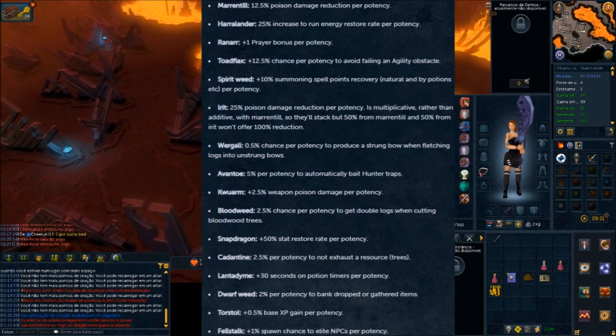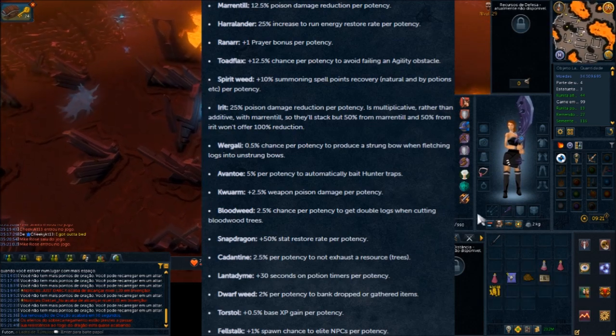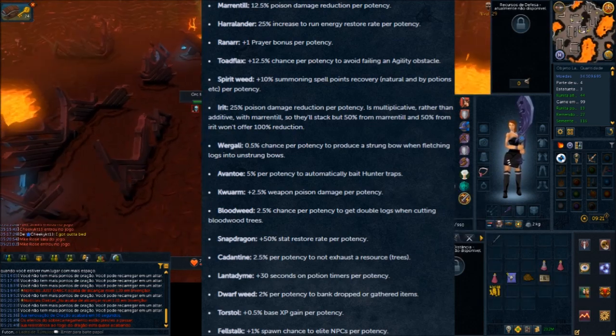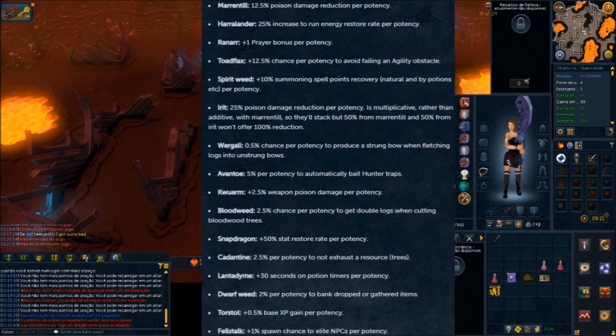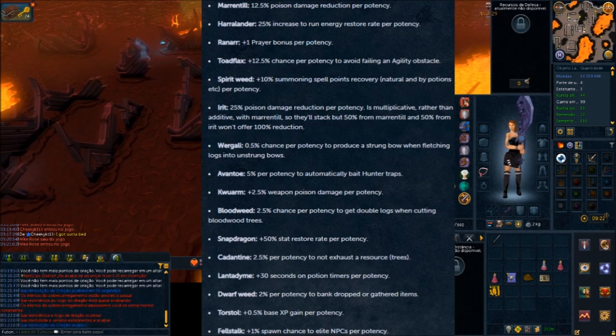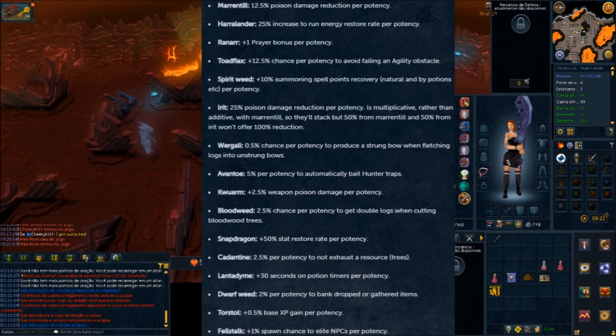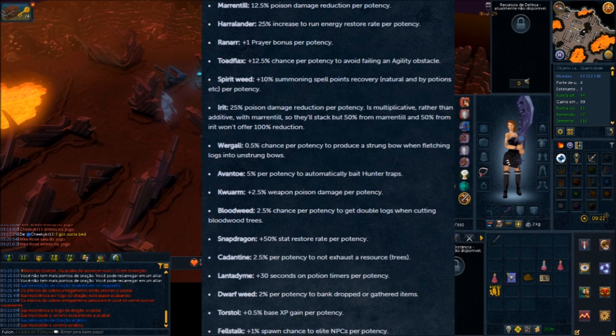Now we get into Spirit Lead, which is one of the few that is extremely worth it. It gives 10% summoning restore per potency. So when it's at full potency, it provides a 40% summoning restore combined with potions and normal regeneration, which means your Titan does 40% more damage. It is actually quite amazing. I'm not sure what the cost of the Spirit Lead is just yet, but that is one of the best ones to make.